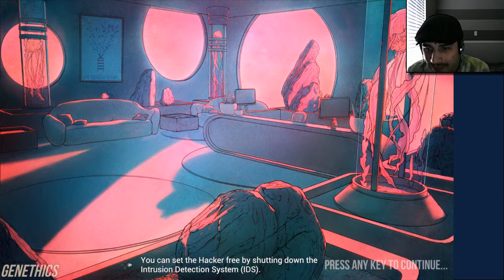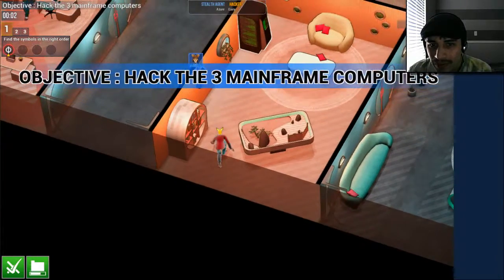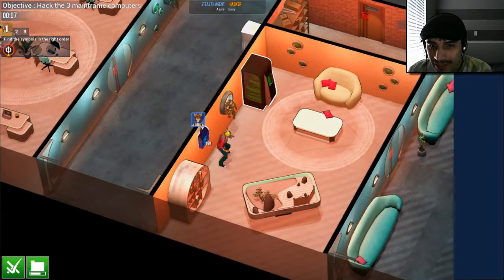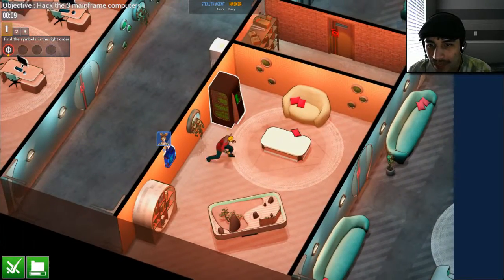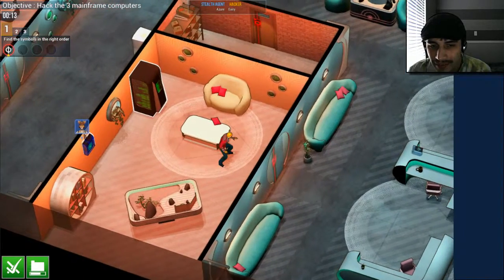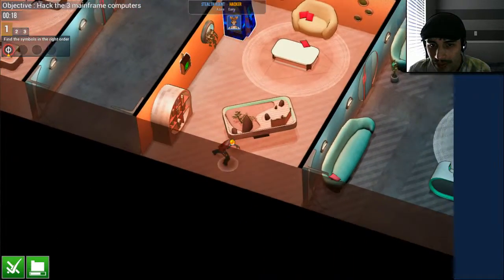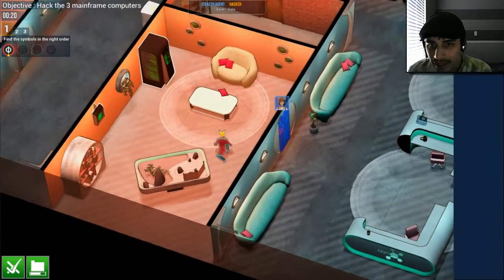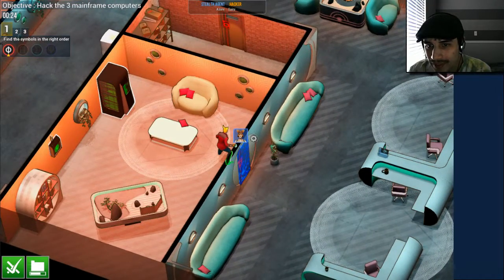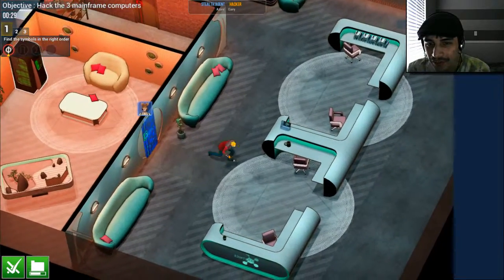All right, here we go. So you're in the wall. I have to open it. Now you can go around and start doing things for me. Okay, so that's run. You need to open up the door for me. A little bit of DDR for your fingers.